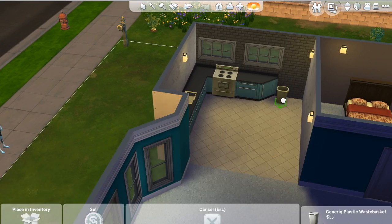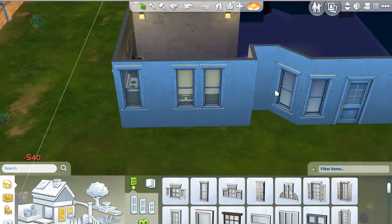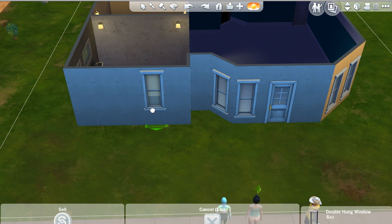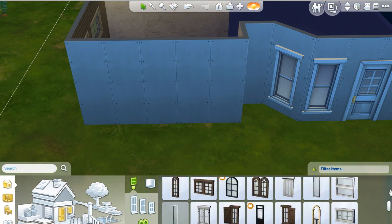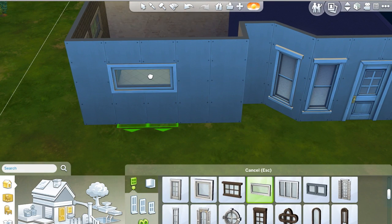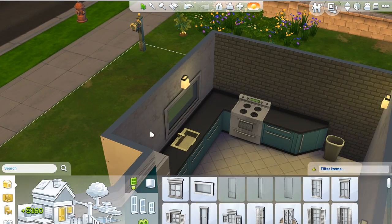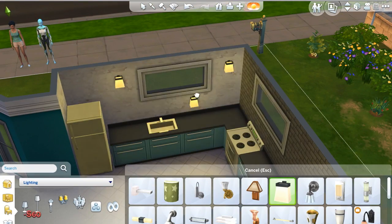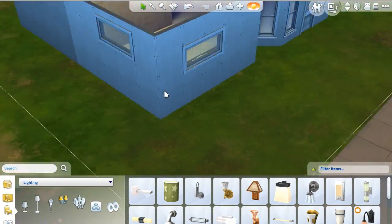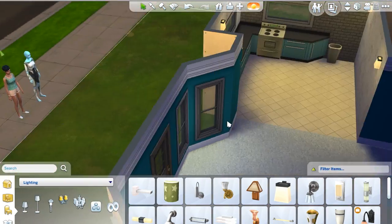Finally put in some lights there, did the wallpapering in the rest of the house and flooring. We've got carpet in the living area and the two bedrooms, with tiling in the kitchen and bathroom. I went with a little more of a modern window there. I guess in a lot of ways this home could be like the newest home that was built in the neighborhood, because there's that hint of modern with those windows.